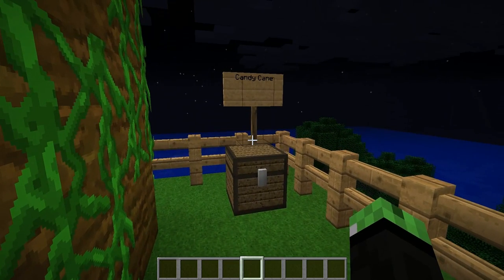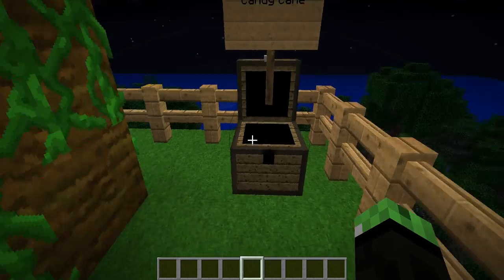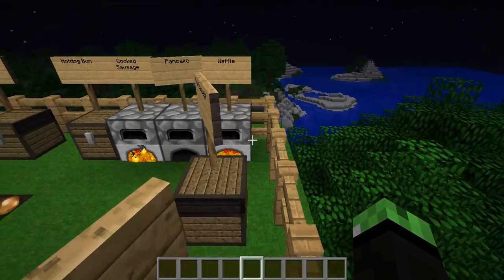For the last item, the candy cane: you need four pieces of sugar and one apple arranged in this formation in the crafting table — it's kind of a cool looking recipe. Thanks so much for watching, this is my first mod review and I hope you liked the video.